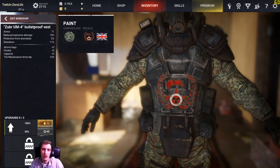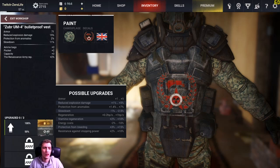The upgrades all come down to you — Recoil isn't going to really help if you're a sniper, so you'd want something like scopes. For the chest piece you can get: armor plus 5, reduced explosion damage plus 5, protection from anomalies plus 7 percent, slowdown minus 2.5 percent so you're not as slow, regeneration, stamina regeneration up to 10 percent, energy cost minus 10 percent, protection from bleeding, and resistance against stoppage power. I already have plus 25 percent on that, so I'm going to go for armor, slowdown, and a third one we'll see.